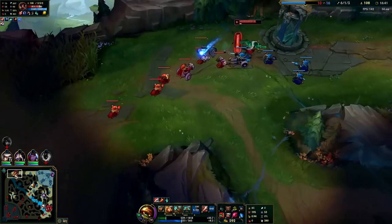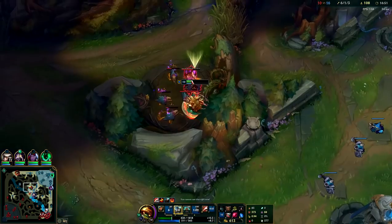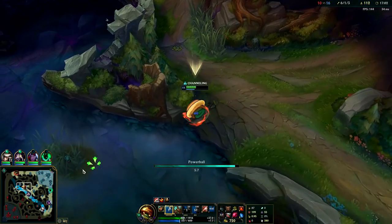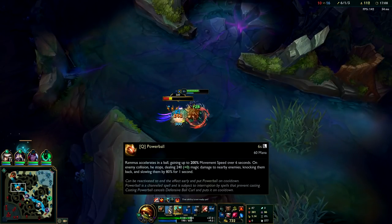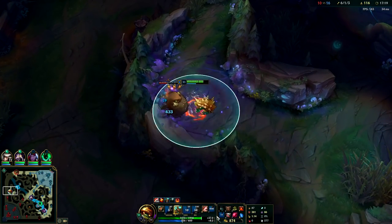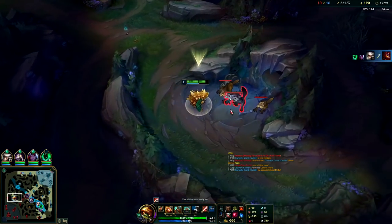Yuumi's such a strong champion - for how much value she gives she's super easy to play. Rammus's combo is very simple, there's nothing fancy about it. You pretty much just press all your buttons on the target at once. You want to make sure you hit them with your Q because it does a lot of damage. If you W while you're in mid-Q you'll cancel your Q - that's the only thing to watch out for. Normally in a fight you want to E, W, R, red smite. Your R has some range, so if you can't quite reach them and your Q ends, you can press R to run them down since it slows them a lot.